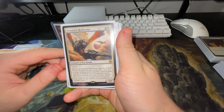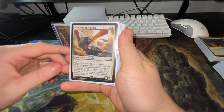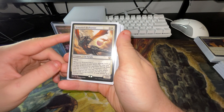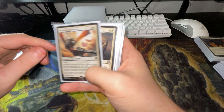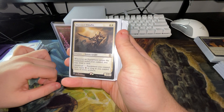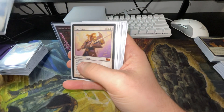We have Armored Skyhunter, one of my favorite cards in this deck. Whenever you attack, you look at the top six of your library and put an aura or equipment card onto the battlefield, and if it's put on that way you can attach it for free. Pure Steel Paladin — whenever an equipment enters the battlefield you control, you may draw a card, and equipment has zero equip cost as long as you have three or more artifacts.